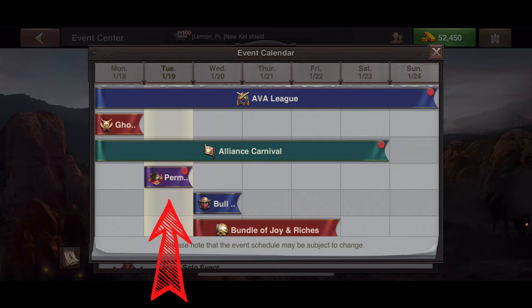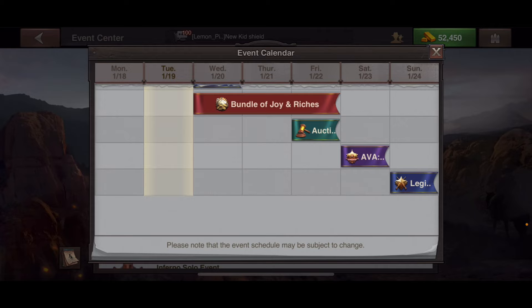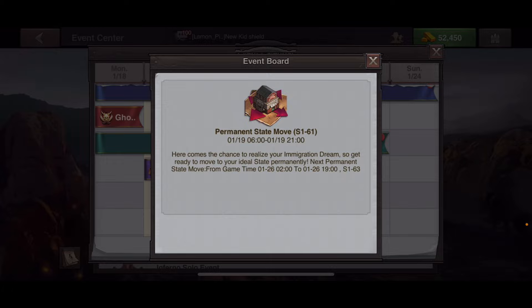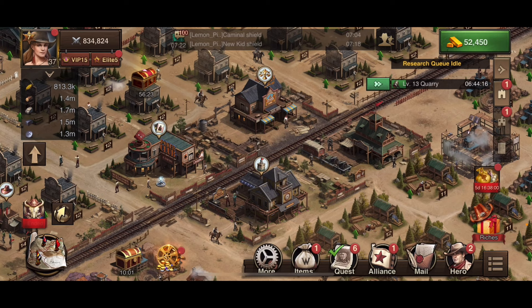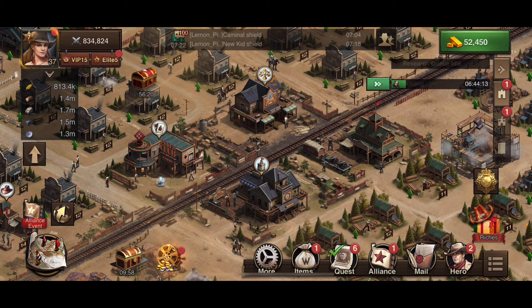In the event calendar, Tuesday the 19th has its column highlighted, and on the permanent state move purple banner there's a red dot — meaning that event is currently active. When you click on permanent state move, you can move if you've bought the gold pack, between UTC 06:00 and 21:00.